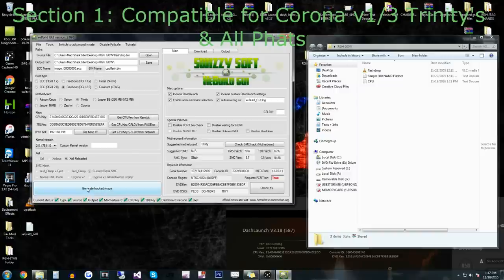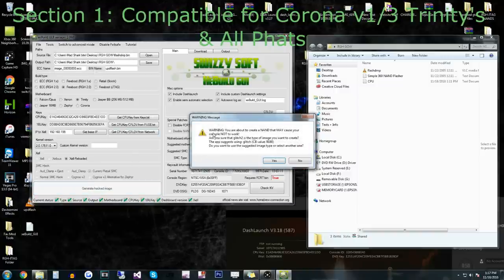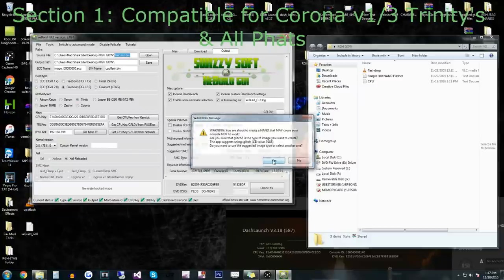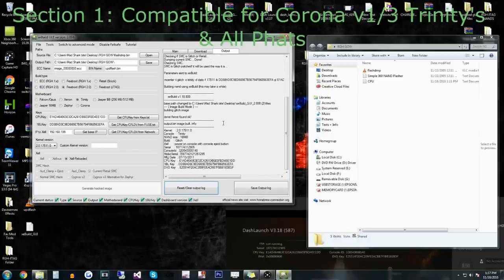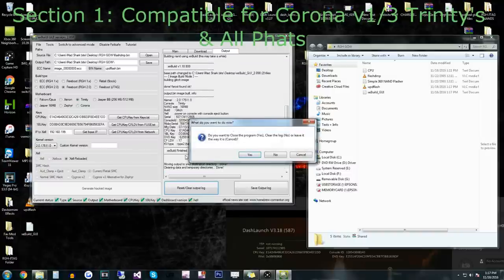We're going to generate the hacked image. Everything looks to be good. Since I'm using a Trinity right now, and the tool auto-selected RGH 1, I selected RGH 2. It's going to pull up saying it may not work — but it is going to work because it's a slim console and all slims are RGH 2. It's done.